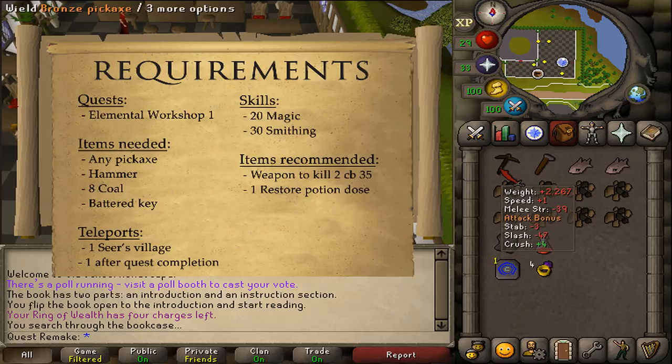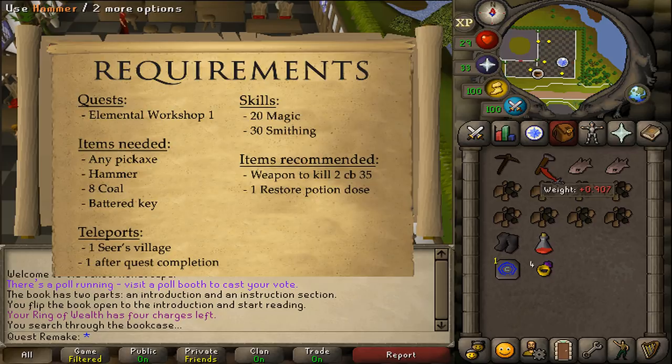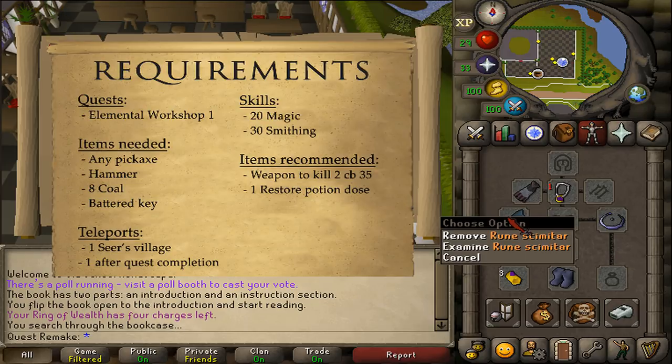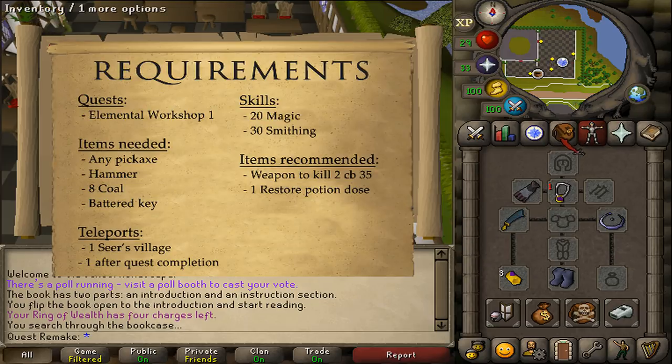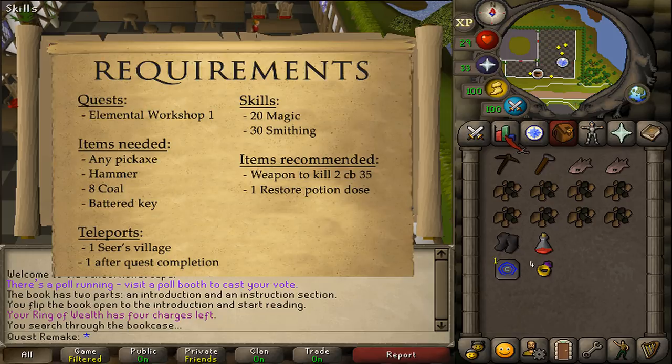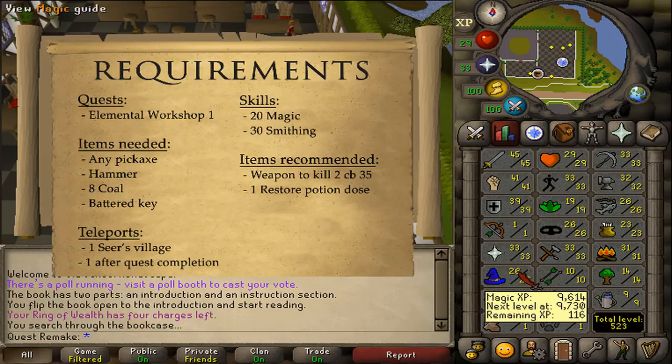For items needed: any kind of pickaxe you can use, a hammer, 8 coal, and a battered key, which you can get back during this quest. Recommended items are some food, armor, and a weapon to kill 2 monsters of combat level 35, and maybe a regular restore potion dose, because you will be losing 20 magic points at the end of the quest.